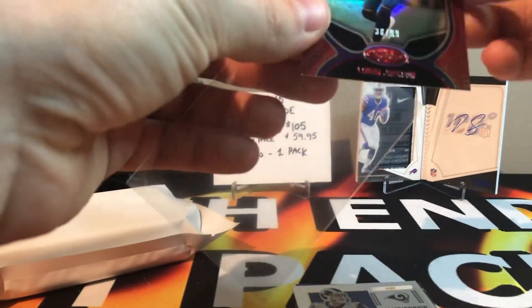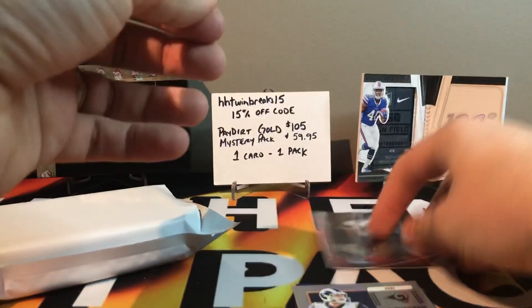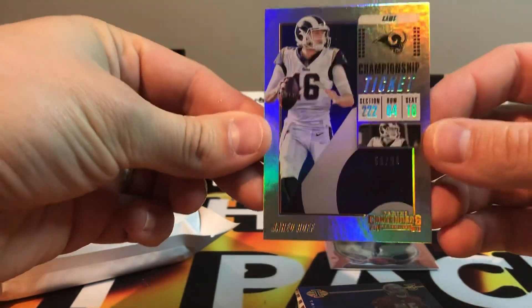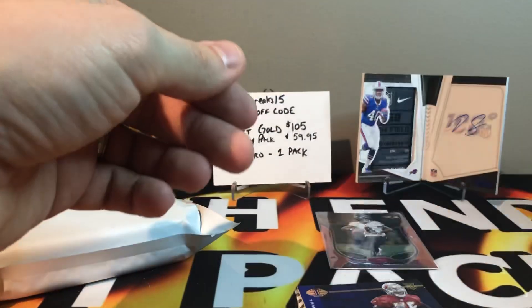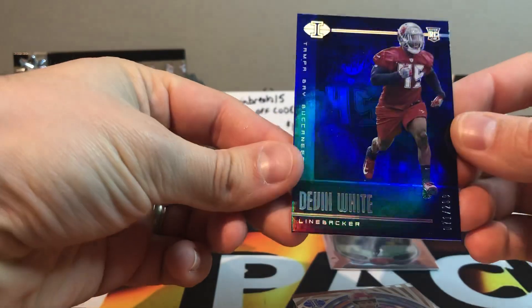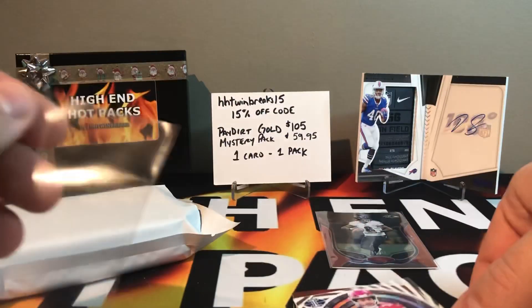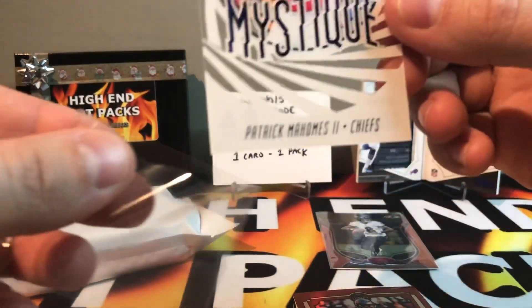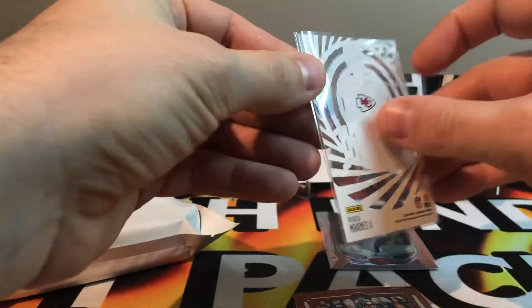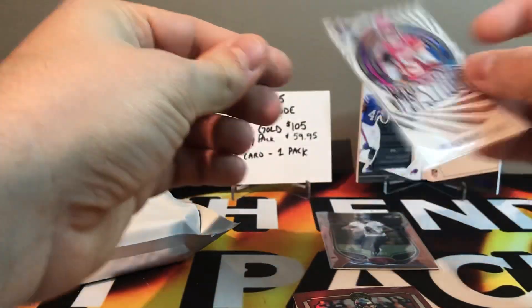Man, a Lamar Jackson — we'll take that. Got a Jared Goff, 53 out of 99, having kind of a rough year this year. Got a Devin White, 71 out of 299 — nice rookie. This thing is loaded — look at this: Patrick Mahomes Mystique! I have to take a look at this one, these are acetate cards — 2 out of 299, that's a nice one right there.